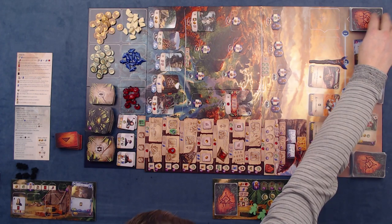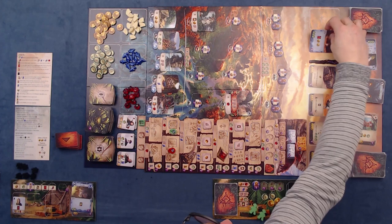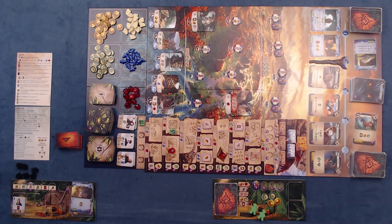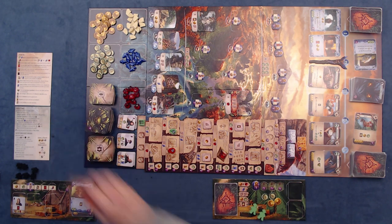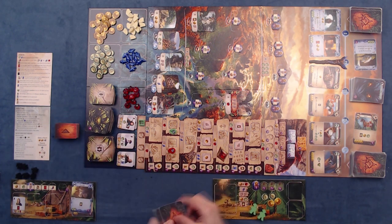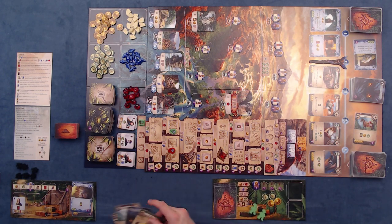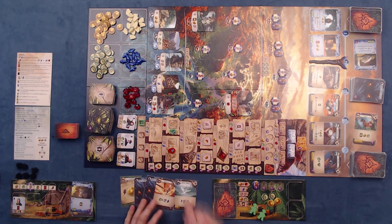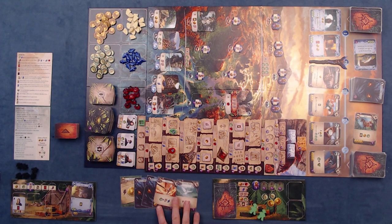We're at the end of the round, so for maintenance: I pick up all my workers. This worker was at a site with a guardian, so because I didn't defeat it I receive a fear card placed in my play area. I shuffle all the cards in my play area and place them at the bottom of my deck. I would refresh any assistance. Then I exile the cards around the staff — this one goes here, this one goes here — move the staff one location, and refill the card row. We get a mortar and a coconut flask. I shuffle the solo tiles and draw up to my hand size.